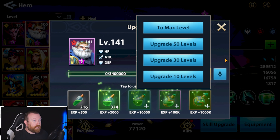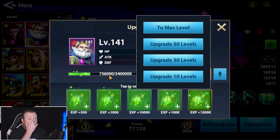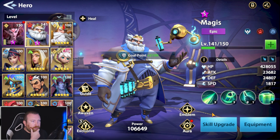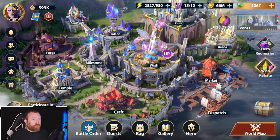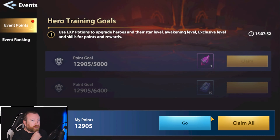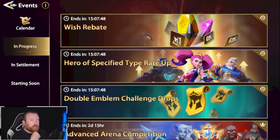Levels are going to be an issue — 141 is the max we can get him to right now. One thing I'm going to do is work on emblems, because emblems give you a ton of power. That's going to give us a lot of completion for hero training goals, which is great.